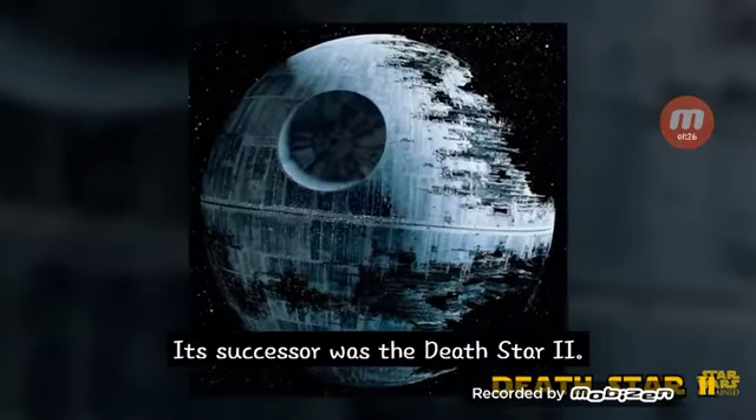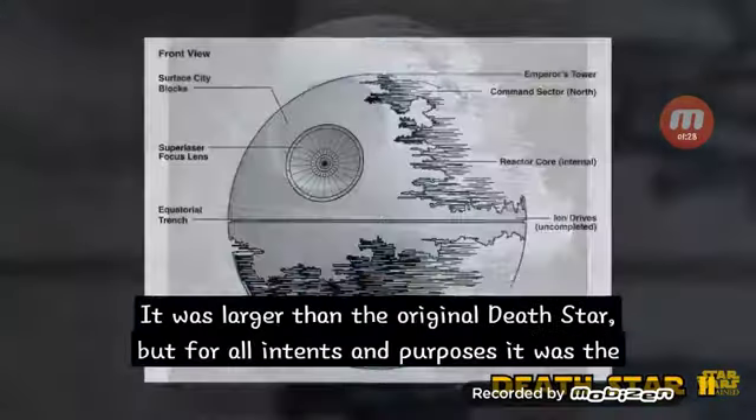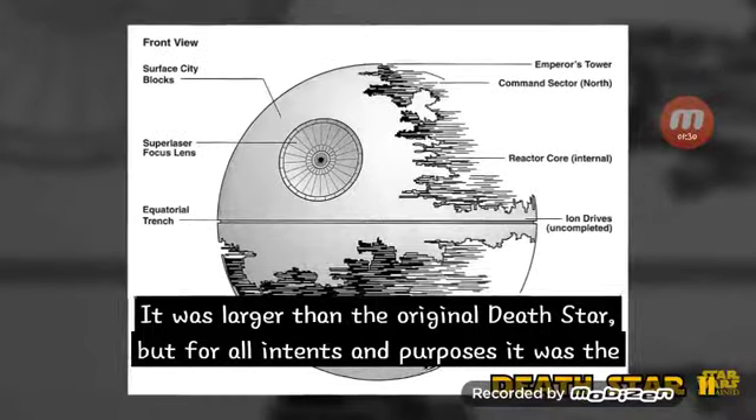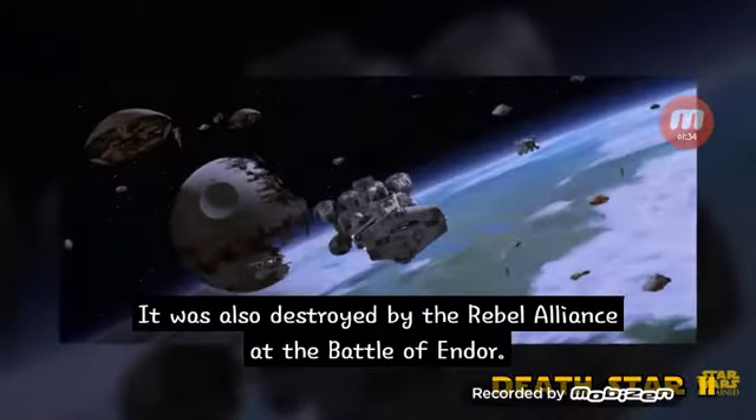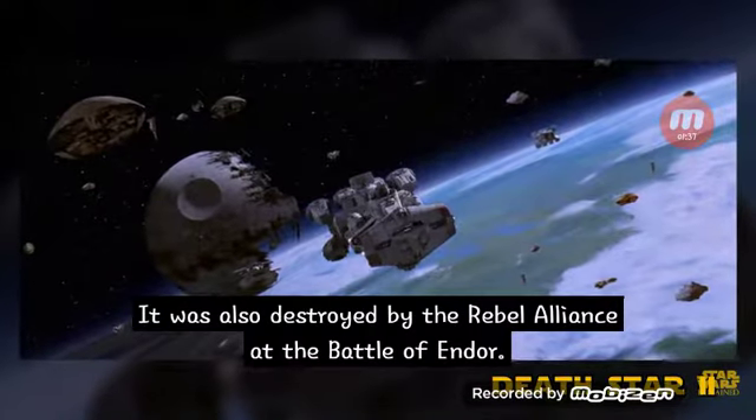Its successor was the Death Star 2. It was larger than the original Death Star, but for all intents and purposes it was the same basic idea. It was also destroyed by the Rebel Alliance at the Battle of Endor.